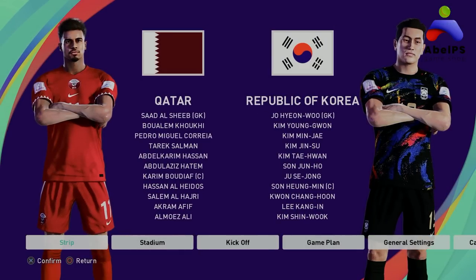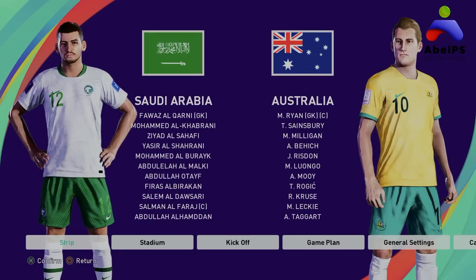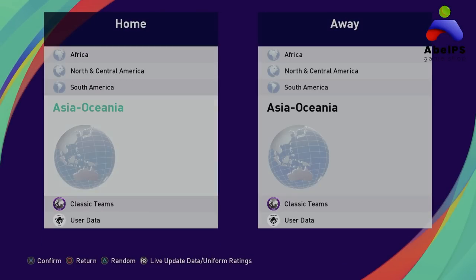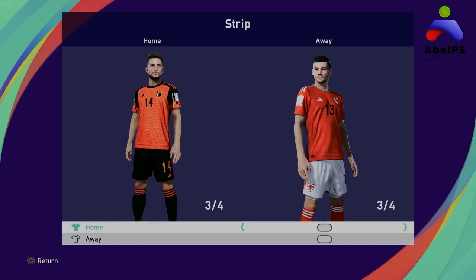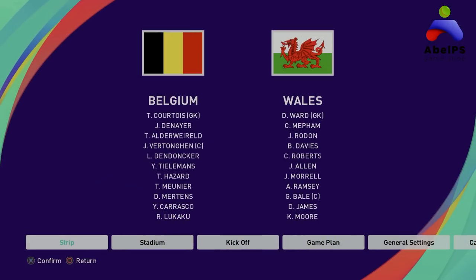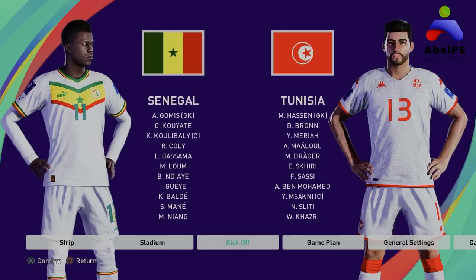Qatar, Korea — itu pemainnya nggak saya update, nanti teman-teman edit sendiri. Saudi sama Australia untuk jerseynya sudah update, untuk pemainnya nanti teman-teman edit sendiri. Belgia ini harus dirubah dulu — kalau pas main, ketiga. Belgia sama Wales yang keempat seperti ini. Ini sudah update. Wah keren ini jerseynya. Jersey-jersey Afrika malah keren-keren.